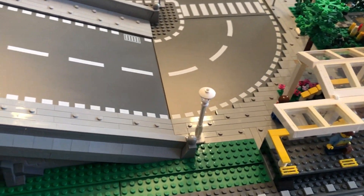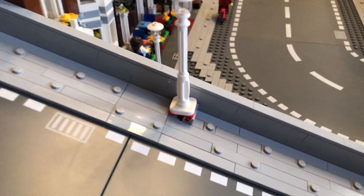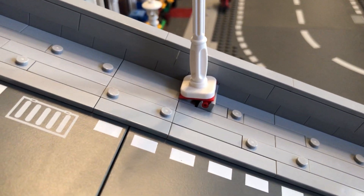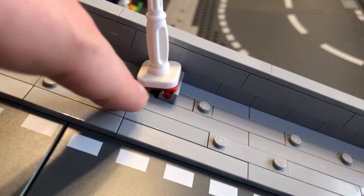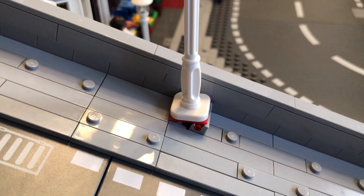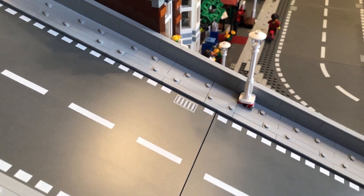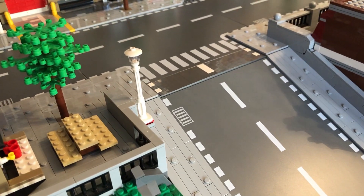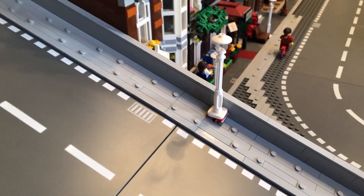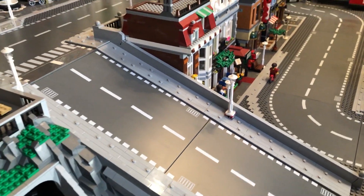And then I got more streetlights going up the sloped street. They're simply on these hinged pieces. I still need that specific piece in light bluish gray just to finish that off — not just on that one but also on this one. Then that's gonna look very good. It doesn't look perfect but it's the best solution I can really come up with right there.